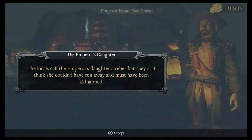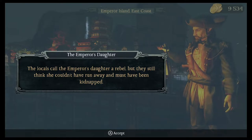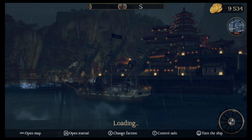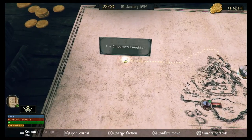We got another letter. The locals call the Emperor's daughter a rebel, but they still think she couldn't have run away and must have been kidnapped. All right, let's go to the next spot — it's way over here. We haven't explored this at all. Let's do it. We're revealing what looks like the Western Plains.